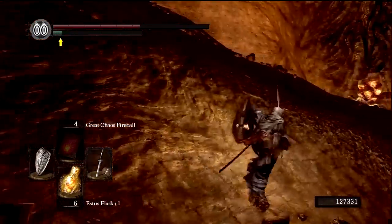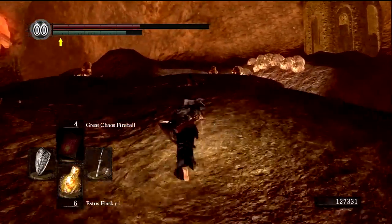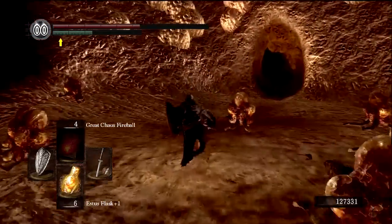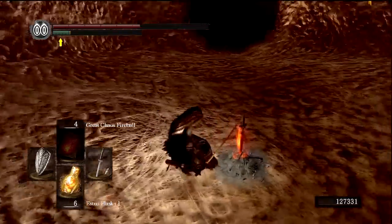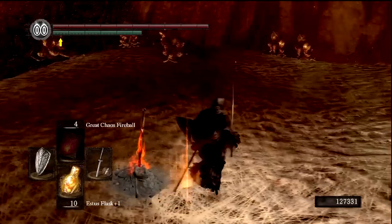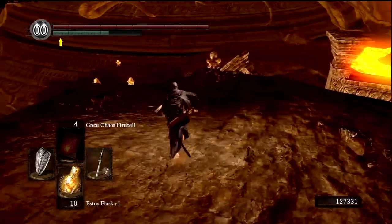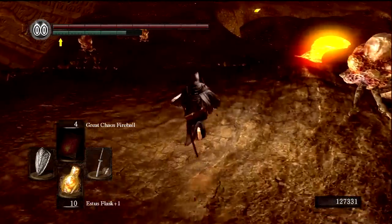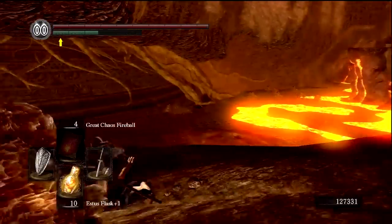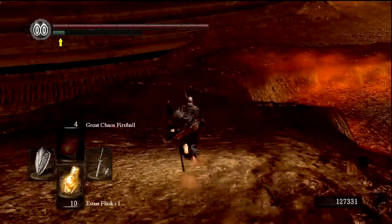Come up here — we'll go back to our kindled bonfire, which will give us four extra Estus Flasks. It's actually not a long trip to get to our next bonfire. Essentially, the Demon Ruins are the area of the game where some previous bosses actually become normal enemies. So if you don't feel like you've made much progress or like the enemies aren't getting much more difficult, you are absolutely incorrect.